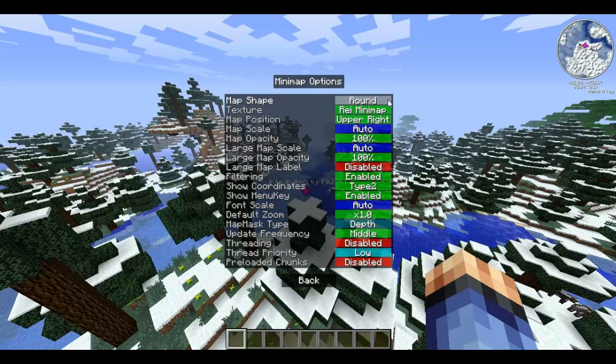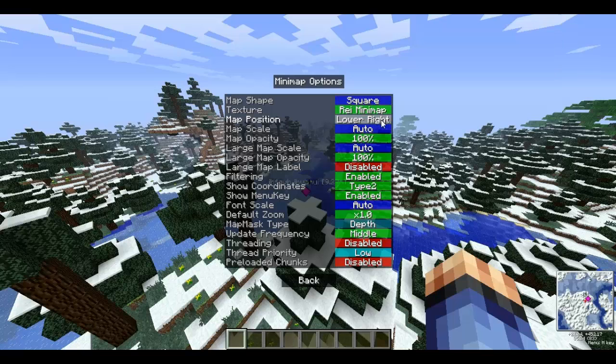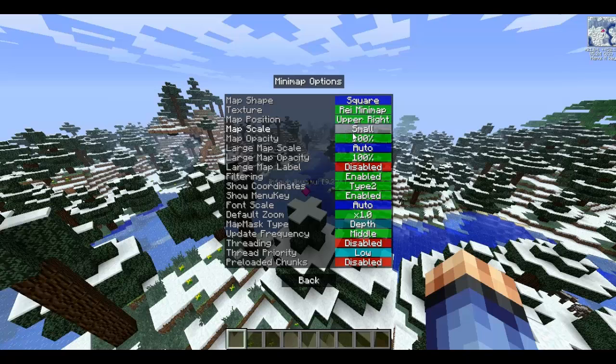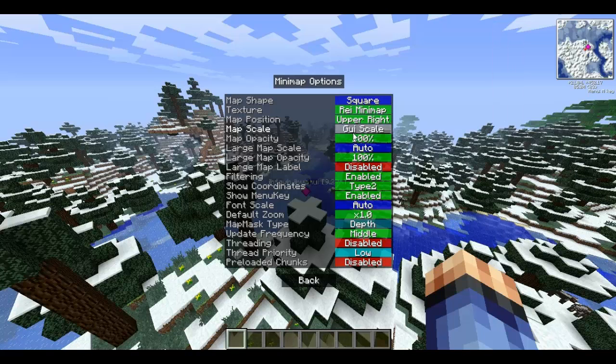In the minimap options you can change the map's shape — I personally like square because it's larger. You can change the texture to Zan Minimap which adds a bit more texture, but I personally like the normal Raze Minimap. You can change the position from lower right to upper left, lower left, or upper right, and you can change the map scale to small, big, large, or larger.